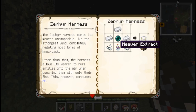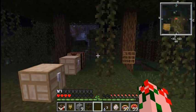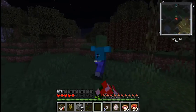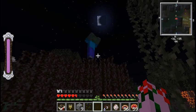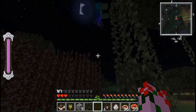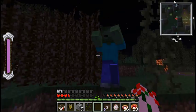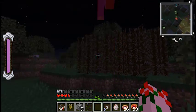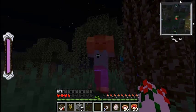And the final item is the zephyr bell. Heaven abstract, ender pearl, string, and silver ingots. This item makes you immune to knockback. If I punch this zombie — if he hits me, I don't get knocked back. It uses ME. The other effect of the zephyr belt is if you punch barehanded — it has to be barehanded, not with items — it makes you launch your victims into orbit.